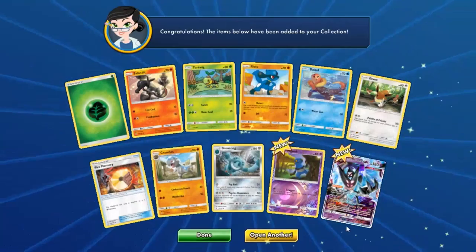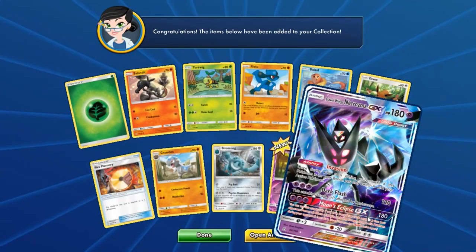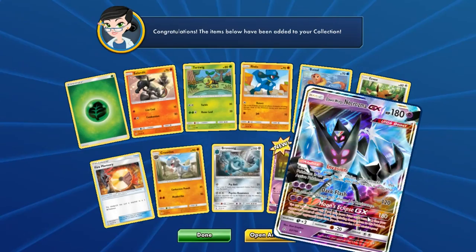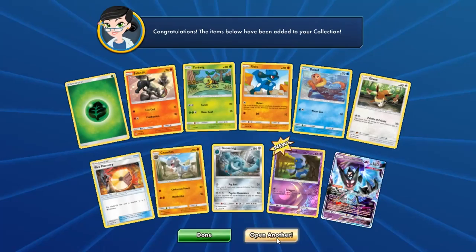Dawn Wings Necrozma! There we go — that's what we wanted! Its Invasion ability is pretty useful — it's going in my Solgaleo deck. Once during your turn, before you attack, if this Pokémon is on your bench you may switch it with your active Pokémon. It's basically like Rush In from the old Keldeo. And because it's a basic Pokémon, it can take the place of an active Solgaleo. Since Solgaleo's ability says any basic Pokémon have no retreat cost, this can basically just come straight out of there.